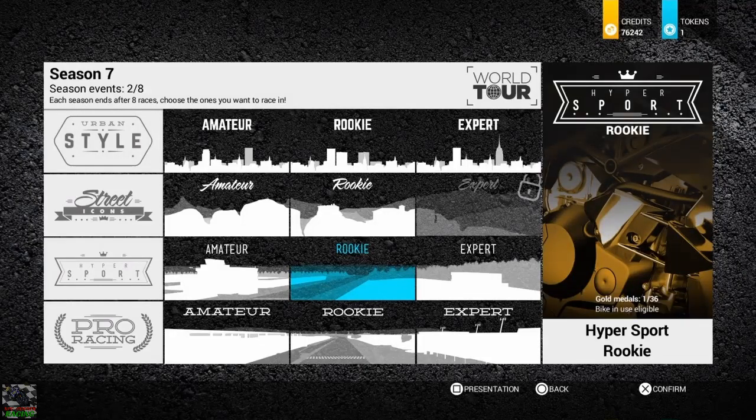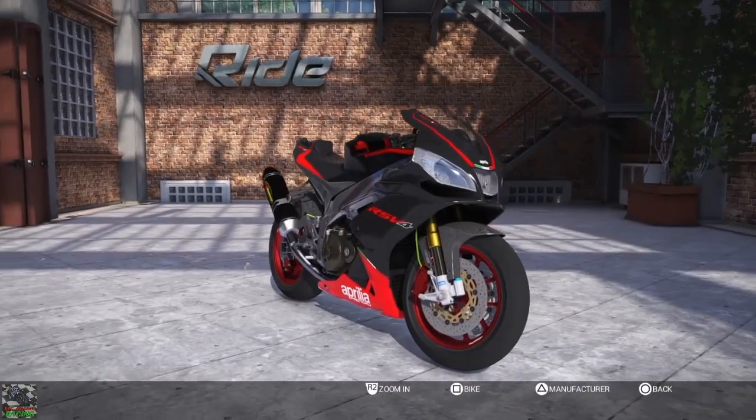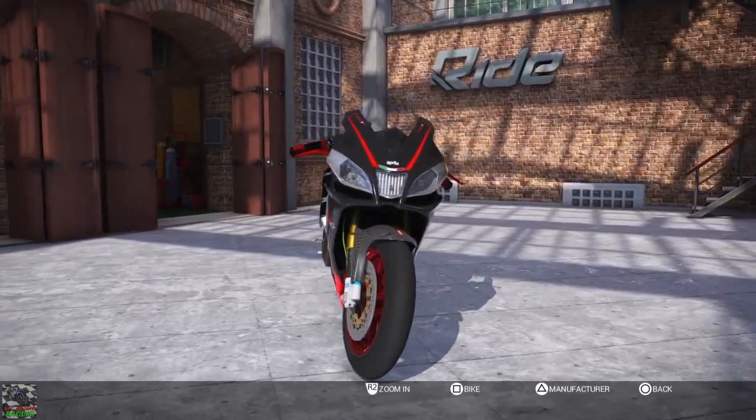Hi everybody and welcome back to some more Ride 2 here on this channel. I'm KPG Gooner and in today's episode we're going to be testing out another DLC bike from the Limited Bikes Pack. And the bike is the Aprilia RS3 4 Factory.